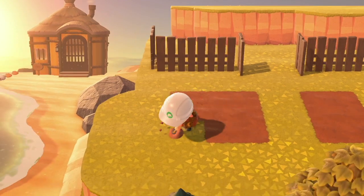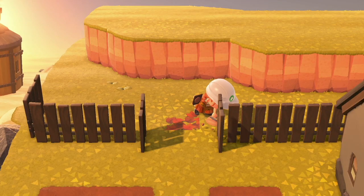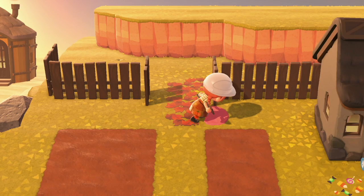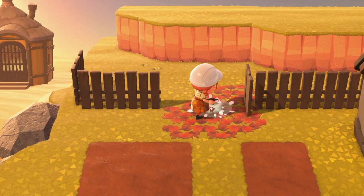By the way, the lovely house you see in the background belongs to Gaston. He's not staying on my island - surprise surprise. I swear every time we see a villager on my island I'm like they're not staying, they're not staying, they're going. I feel like a terrible landlord just constantly kicking people out but it's okay - they don't mind. They go to a better place, right? Someone's better island than mine.